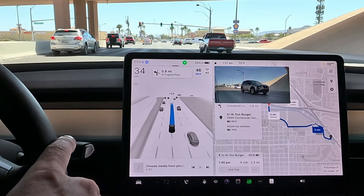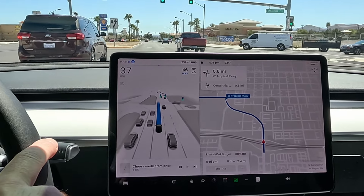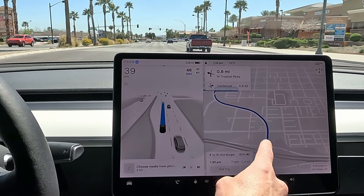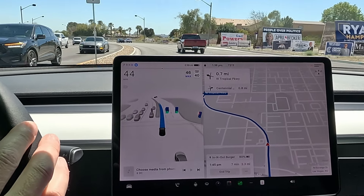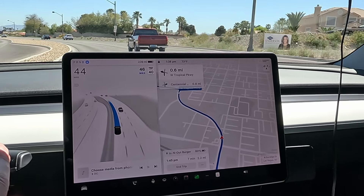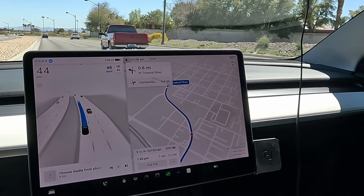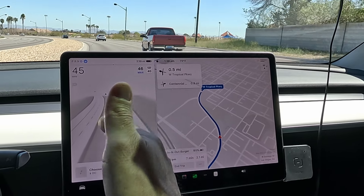It looks like it wants to take us a different route. I'm going to try to change it on the fly. I changed it — got the arrow. Beta is changing its mind too — got the right arrow, clear on all sides. I put in the nav and chose this route, but it rerouted us back toward the freeway. We're doing all city streets testing on v12 today because the full stack is not on the highway yet — we're still on v11 on the highway.